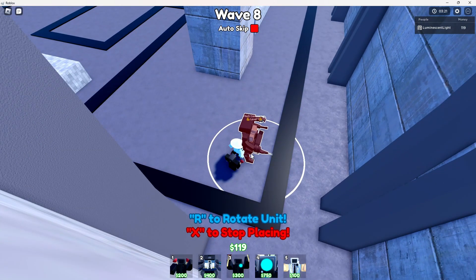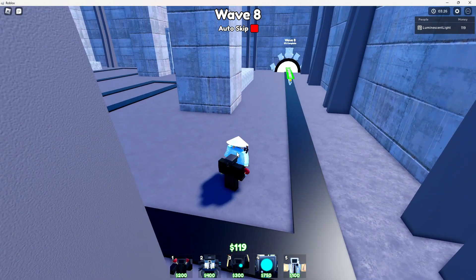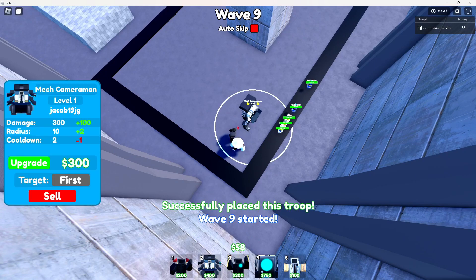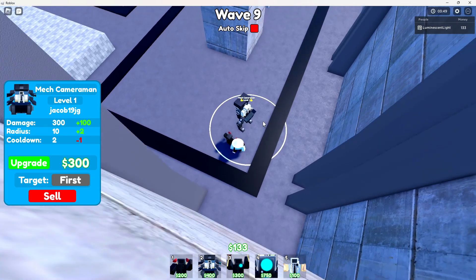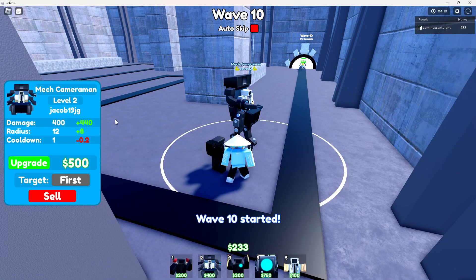Gonna work on a Mech, because the Mechs are good. That's why I'm gonna get a Mech after I get enough money. Gonna skip. Now I can get my Mech right here. I place it right next to the Ninja, just because they're best buddies — they're both cameramen. Got our second upgrade.